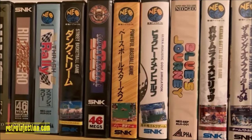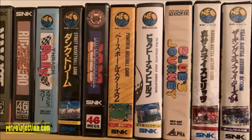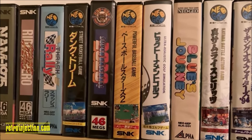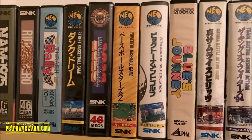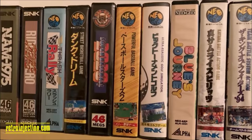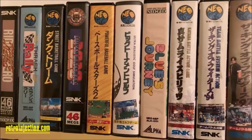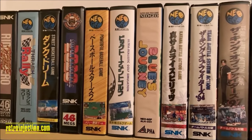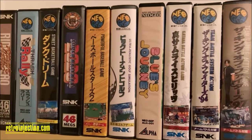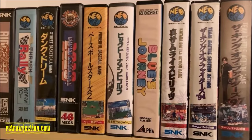This is Dunk Dream, also released as Street Hoop and Street Slam depending on the region — contrary to what you might think, the region is actually dependent on your system, not the artwork for the game. 2020 Super Baseball and next to it Baseball Stars 2, which is one of the best games ever in my opinion. Between those and Baseball Stars Professional on the MVS, I do have every baseball game on the Neo.